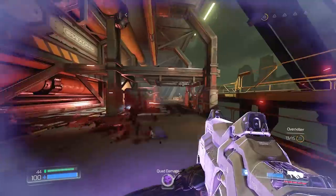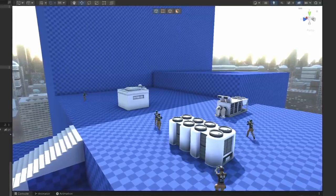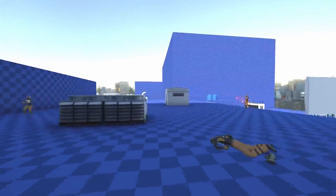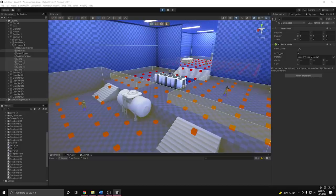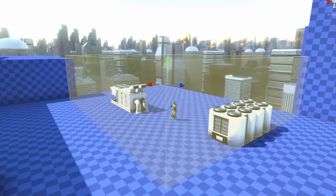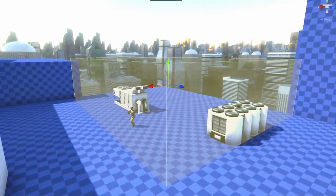One problem is the way the enemies work discourages this type of playstyle. Up until now the enemies have been pretty aggressive and would move towards the player, which made it difficult to push through the level — instead it was more like strafe in a corner and wait for all the enemies to come to you. To fix this I implemented zones, which are boxes I can place around the level that restrict where certain enemies can go.